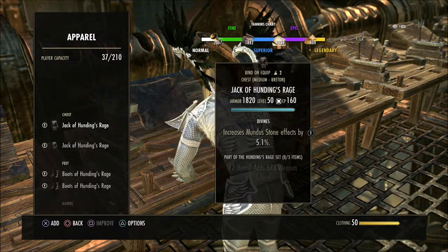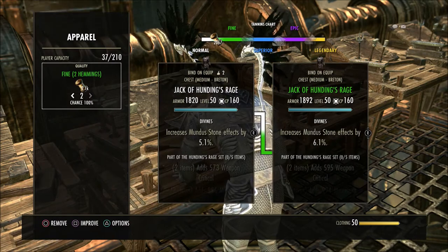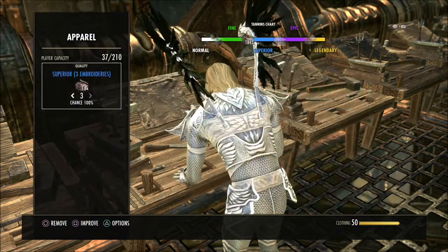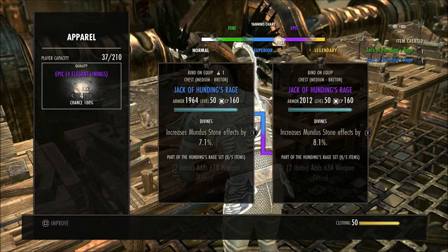I'm not sure if there's an option on PC where you can improve multiple items at once, but on console at least, it is very, very annoying — especially if you're like me and you sell a lot of crafted gear. You have to go in every day and put new items in your guild trader. Sometimes I sell pretty much everything overnight, so I have to come in here and improve everything.